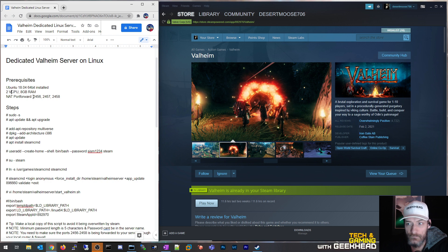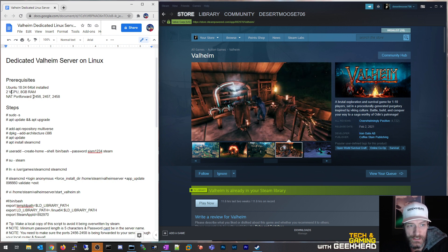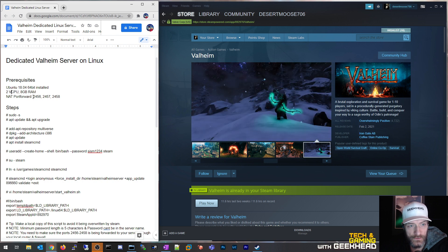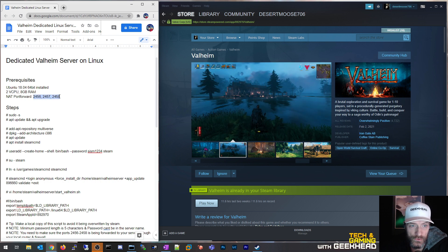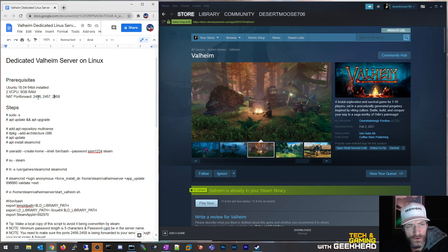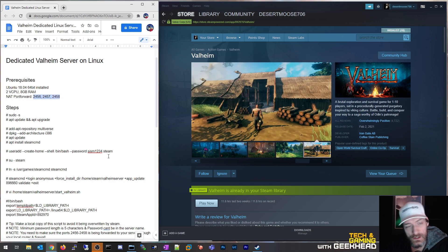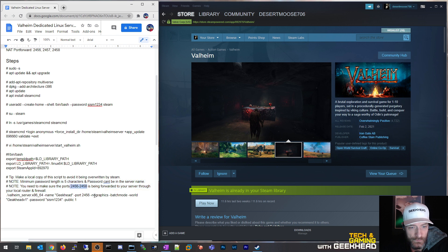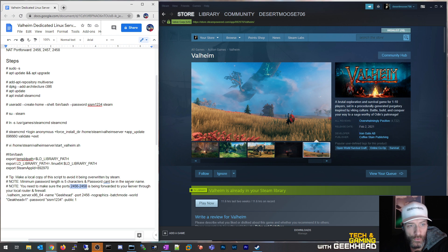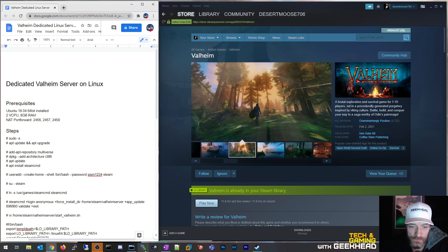Iron Gate is the developer and they made a small PDF that's part of the Steam dedicated server download package. It goes over some basic steps, though it's pretty vague. It talks about NAT-forwarding specific ports — I read some articles where people only forwarded one or two ports, but the official documentation says all three, so I did all three. You can play around with that if you want. On your router, this is just called NAT or port forwarding, and that's the port range you need to forward.